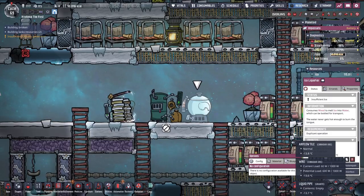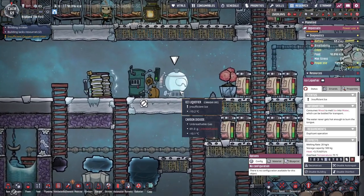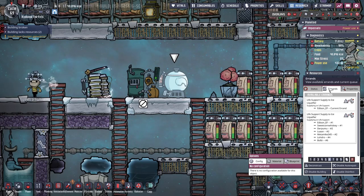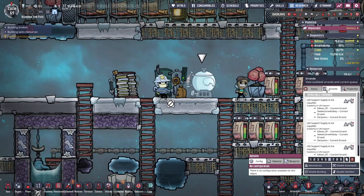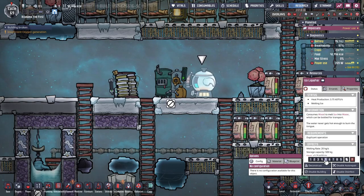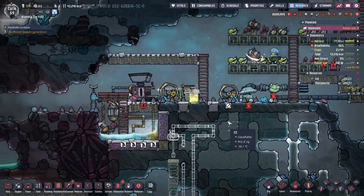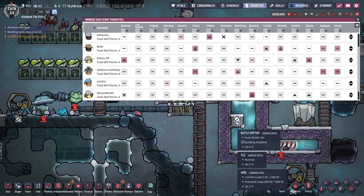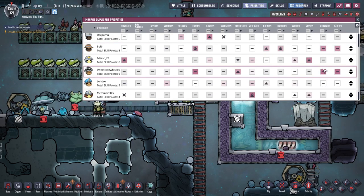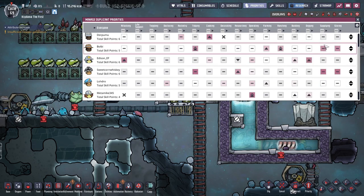Insufficient ice — why? No one's delivering ice to it. Supplying is just not... people just aren't doing supplying very well. It's nobody's priority and everybody has higher priorities, I guess. And they're just getting those things done instead.